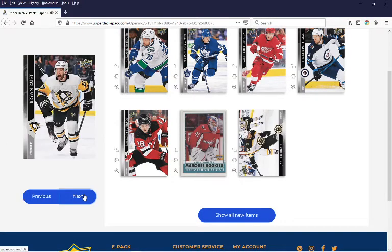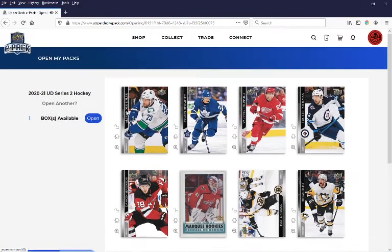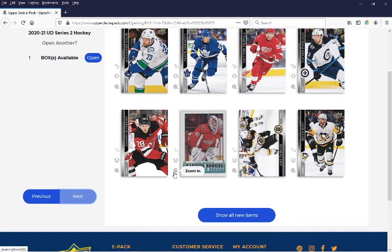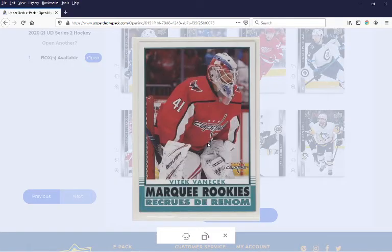So we continue with the rest of the base here, with Rust, and that concludes our eight cards of the pack with our one insert being the Marquee Rookie, Vitek Vanacek, a retro version here.